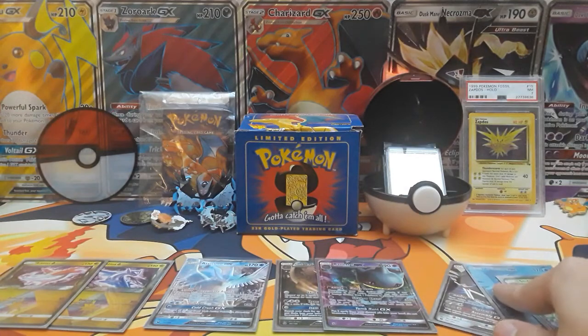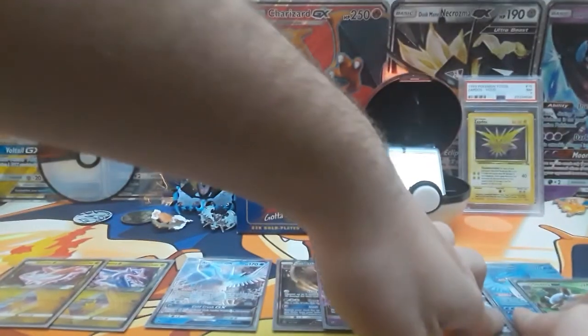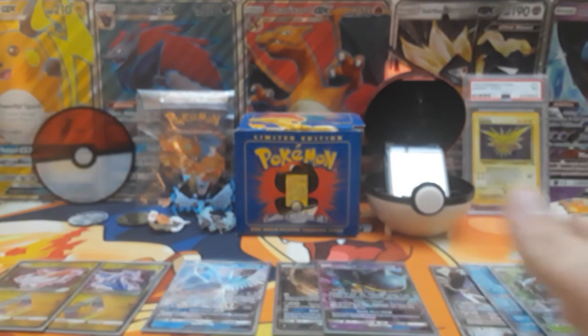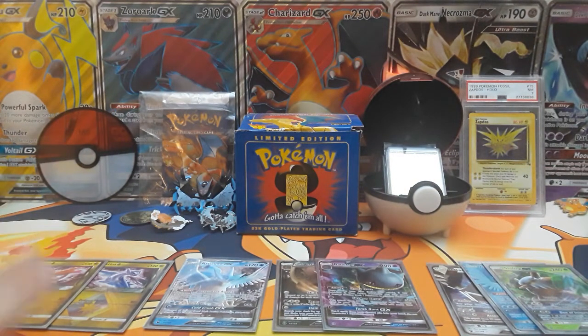These are our pulls, guys. Part one: we got a Latias and Latios Prism Star. Part two: we got the Articuno GX. Part three: we have the Alolan Raticate and the Binacle GX. Part four: we have the Stakataka, Articuno Full Art, and the Shiftry GX. If you like this video, please give it a thumbs up and let me know what you guys want to see in the future — I'll see you guys in the next video. Peace.